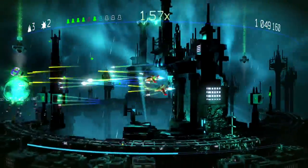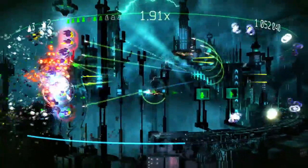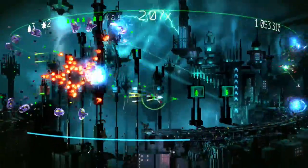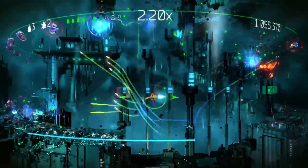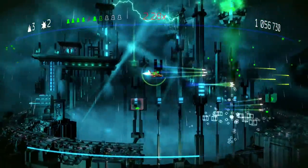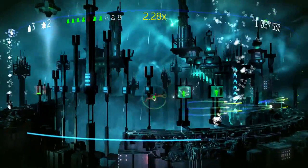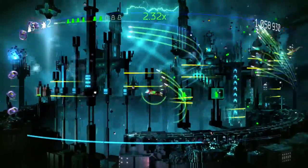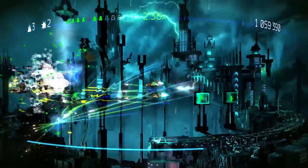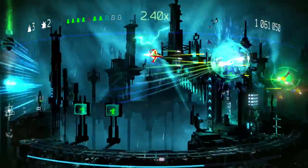When you pick up the green things, they add to points in addition to killing things. When a human has escaped, there's a little arrow on your ship that tells you roughly where the human is. It's worth noting that if you don't get to a freed human quickly enough, a little UFO will pop up.